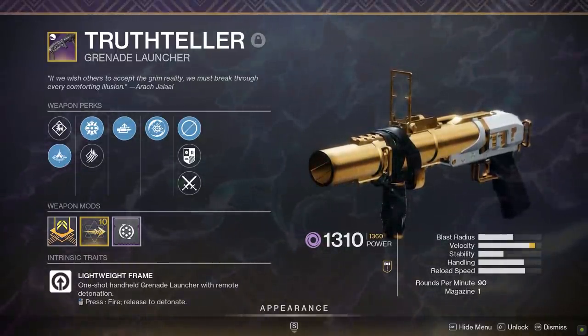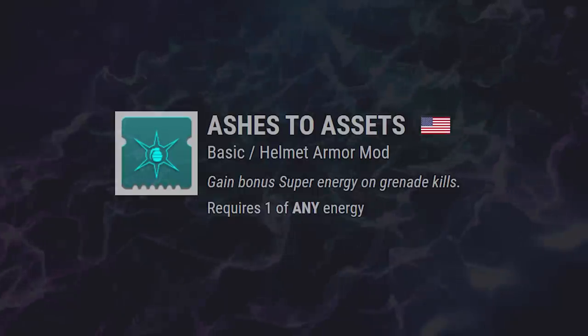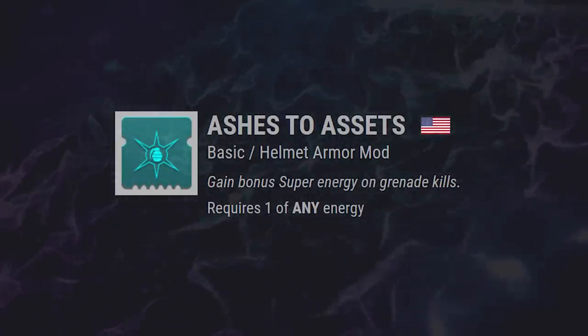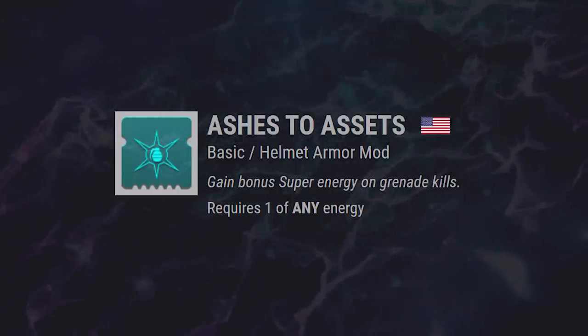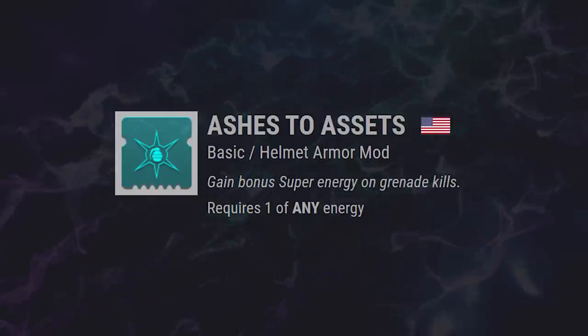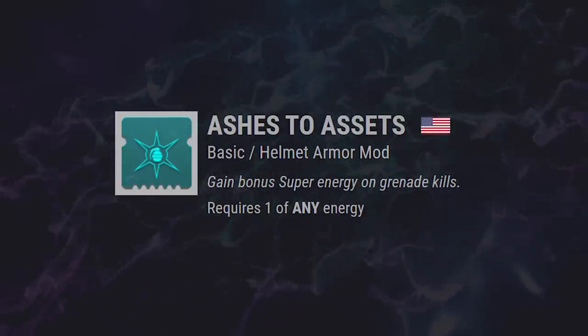Quick reminder — if you feel like you're totally out of the loop with Warmind cells and very late to the party, not to worry. I got a video on the channel you can check out that breaks everything down. We're getting to the end here. Ashes to Assets — nothing new there, but a great armor mod for both PvP and PvE. Gain bonus super energy on a grenade kill. Pair together with Impulse Recycler and maybe even the new elemental well armor mods, and you might be looking at a hot combo.